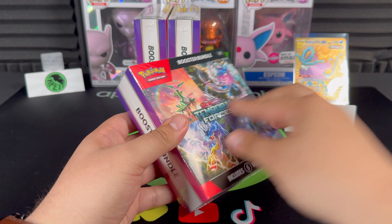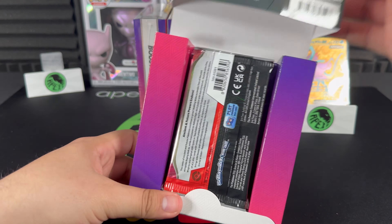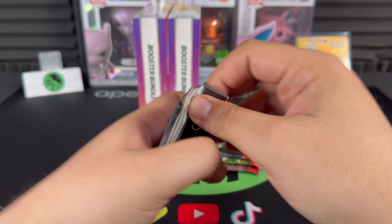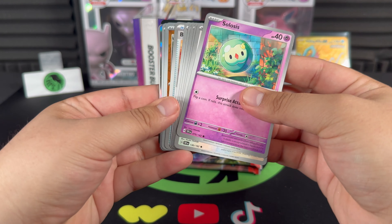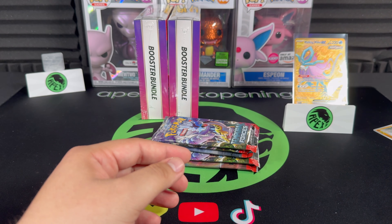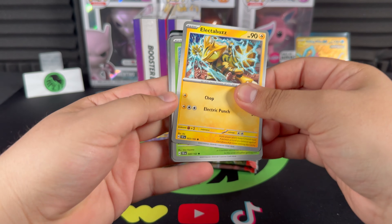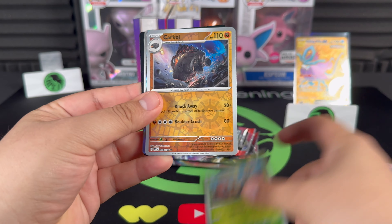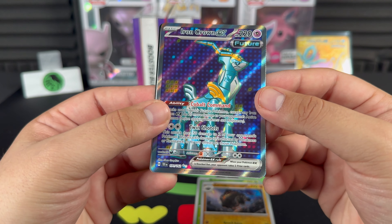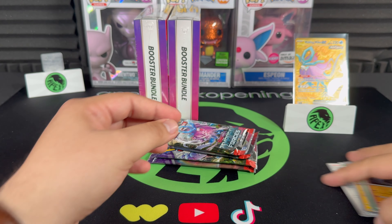Personally I'd like to get the Ace Spec rares — the purple cards. I really want the Master Ball, that's my personal chaser. Bundle number four — no hit in the first one. Bramblin, Coalossal — and there we go, Iron Crown EX full art! That's the Iron Man-looking one as Frank put it — a futuristic card. First hit of bundle number four.